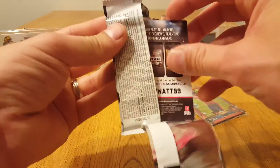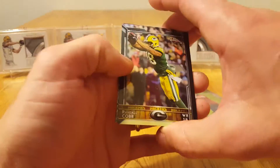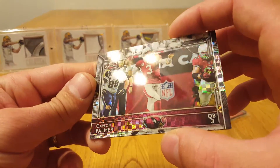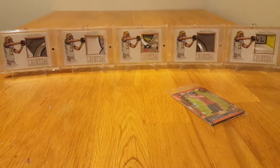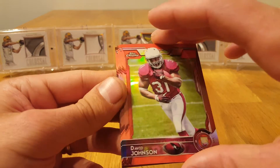Last shot at an auto in this pack — come on. Randall Cobb, Luke Kuechly, got a Carson Palmer refractor with a nice shine to that one, and a Javorius Allen rookie card.